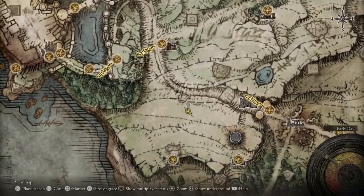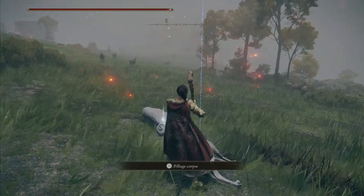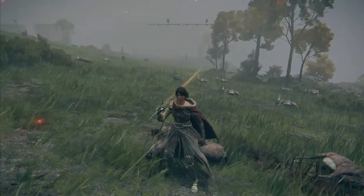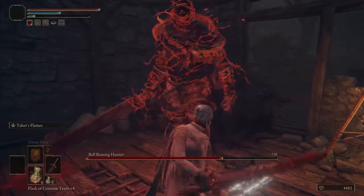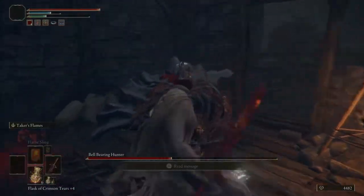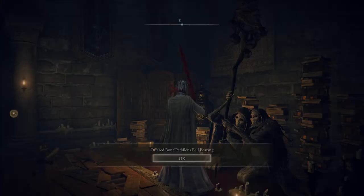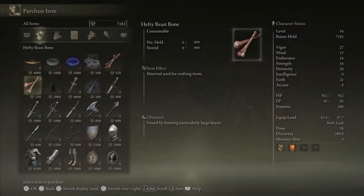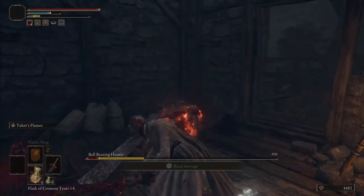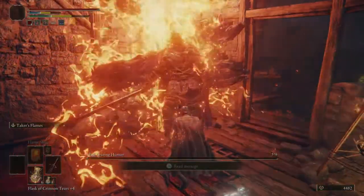The first thing you will need are Thin Beast Bones. I was about to show you an area and tell you it's the best place to farm these because of how many sheep drop them. However, when I was making this video, I happened to kill the Bell Bearing Hunter at the Warmaster Shack in Limgrave, and turning in his Bell Bearing lets you just buy the bones you need — which is a lot faster, so please do not waste your time murdering herds of sheep when you could be murdering murderers instead.